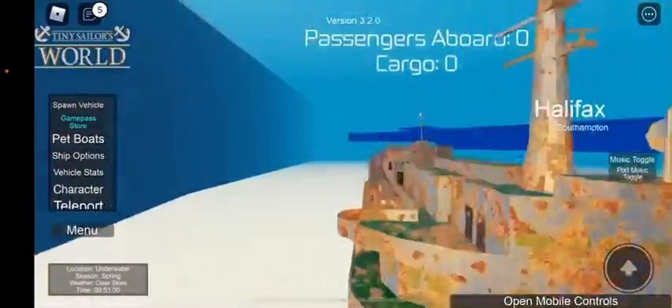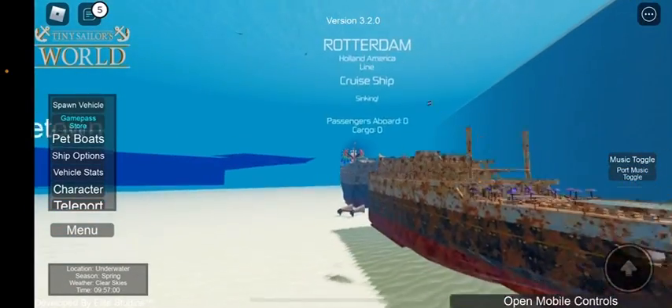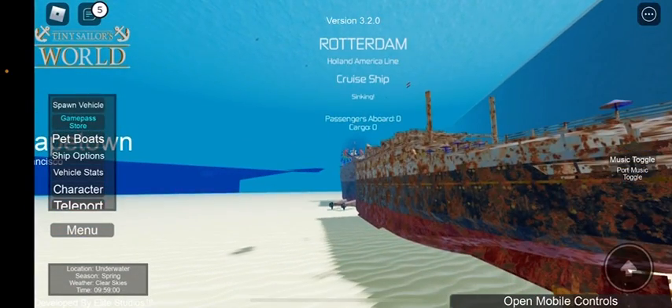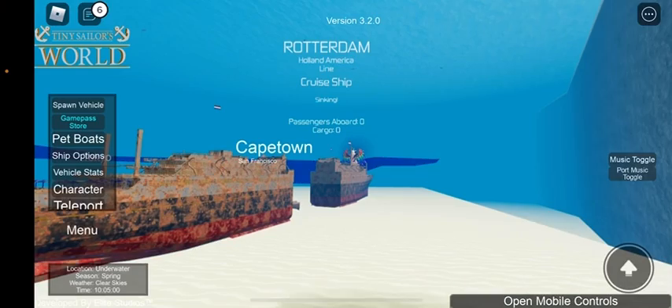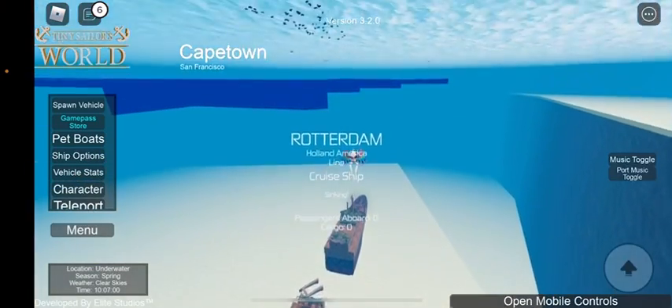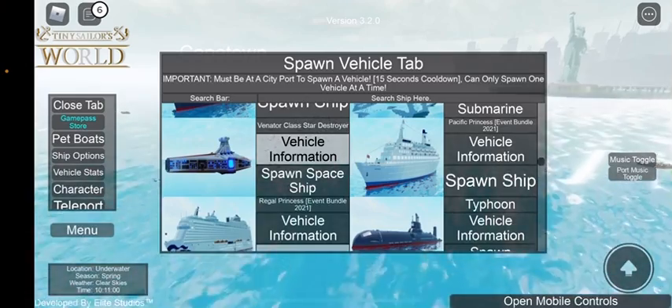Here's the bow — it's completely rusty — and there's the stern, also rusty. The pool water is still there but it's really dirty. Alright, let's switch over to the Pacific Princess.